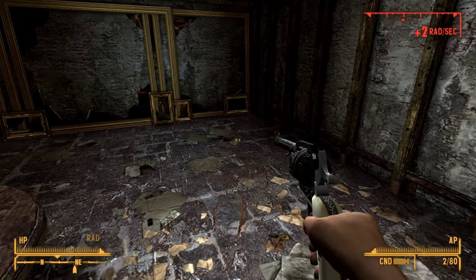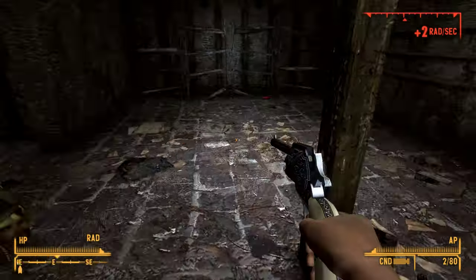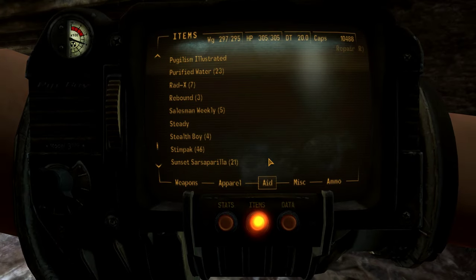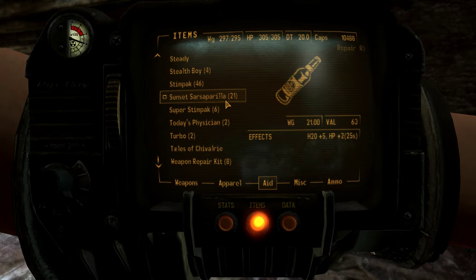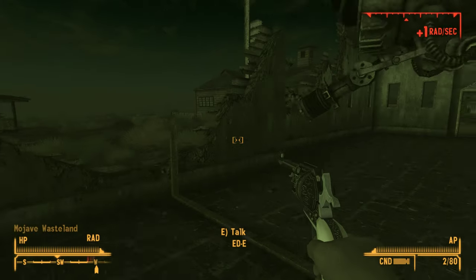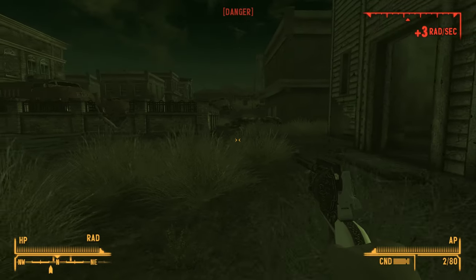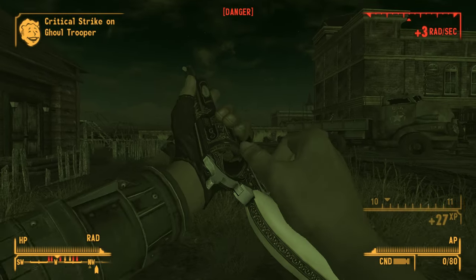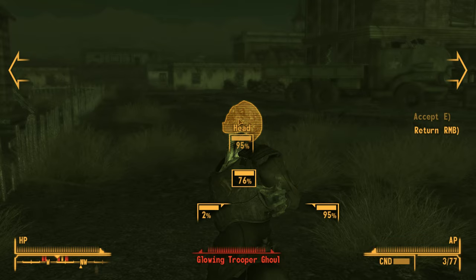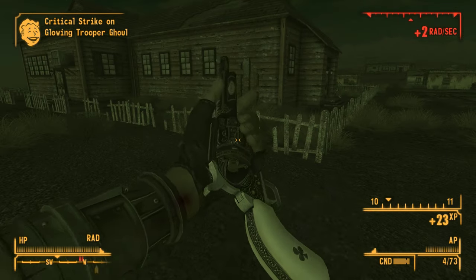There's got to be some Rad Away in this city. We just got two mini nukes — what the god dang! Spec Ops training manual — that sounds like a skill book. We are really crushing on the rads right now. 400 rads already and I'm not seeing any Rad Away anywhere. I really thought we'd find Rad Away eventually but it's not happening. That's a glowing trooper ghoul — get a crit and he's done. 80 crits. Lucky — fitting name.